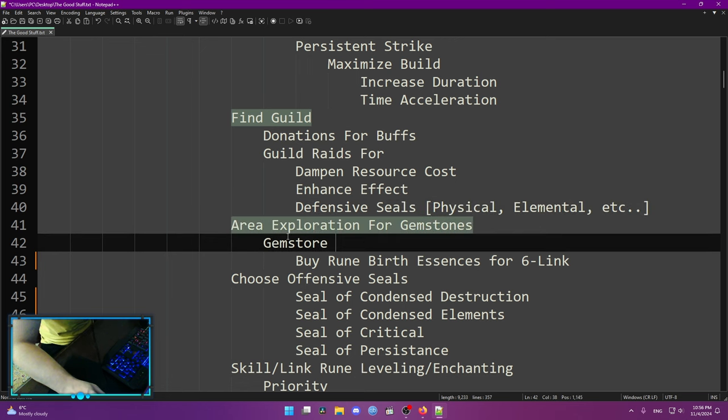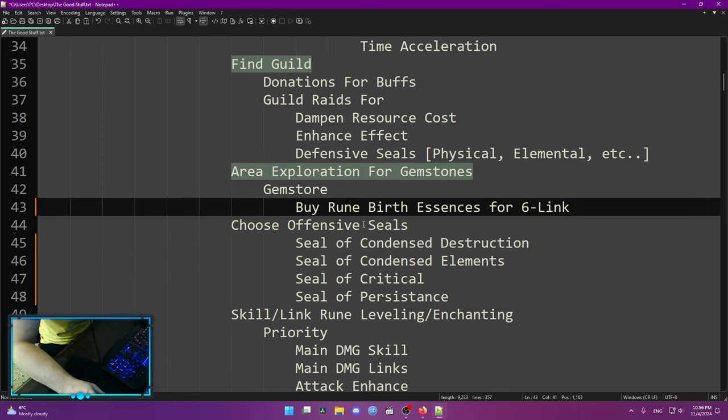Another thing to know early is that every exploration gives you gemstones, and there is a gem store where you can buy Rune Birth Essences. Those essences are required to craft your six links. You only need 750 Birth Essences to craft your first six link at 100% because there is a pity system. You can get 750 in around Act 6 or 7 if you do a little more exploration and pick up those rewards on the waypoints. Most likely though, you'll get your six link in around 300 Rune Birth Essences, so six links are no longer a big problem in this game.